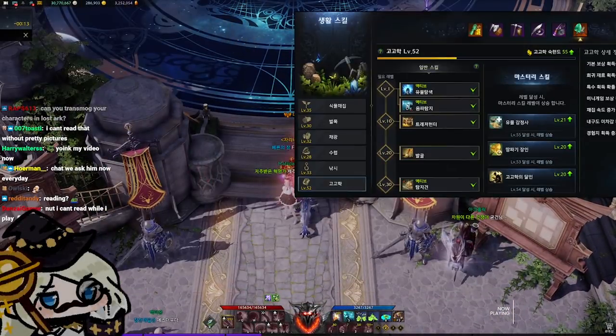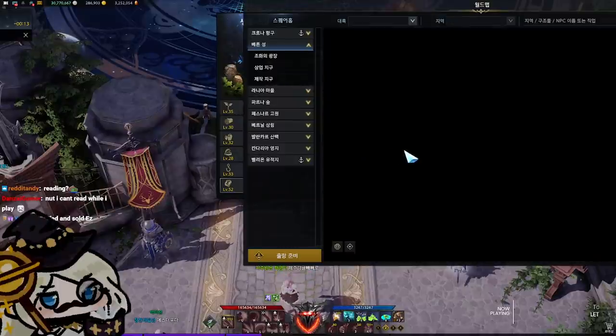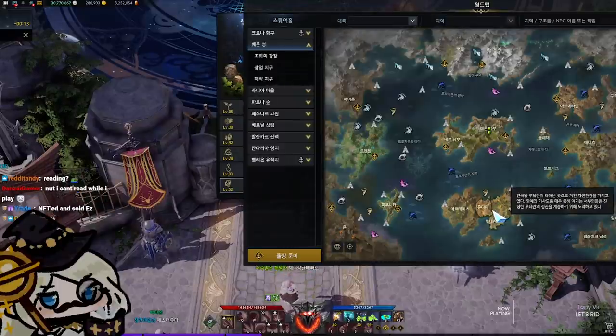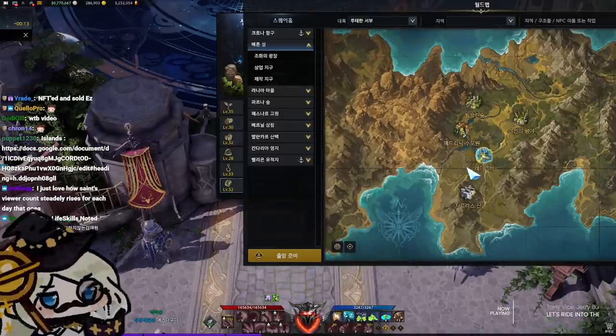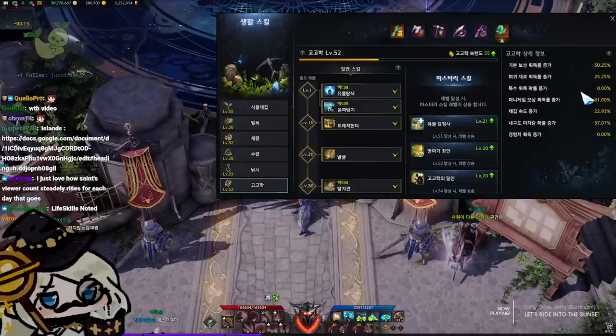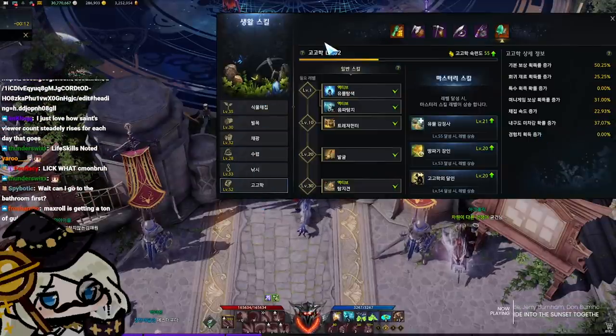So, life skills. Let's talk life skills, guys. First of all, you'll learn them for the first time when you get to Lake Bar at level 20. Lake Bar is really early on. When you get to this area, you'll get some quests that teach you how to do some life skills, and you'll unlock all the basic life skills, and you'll get a guide quest for each and every one of them.